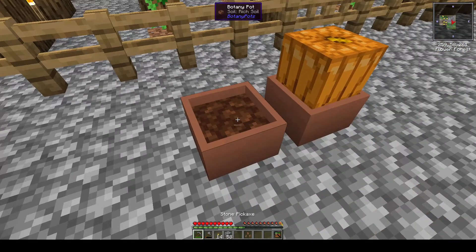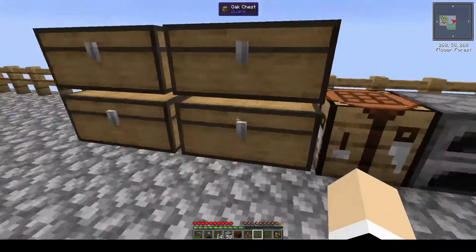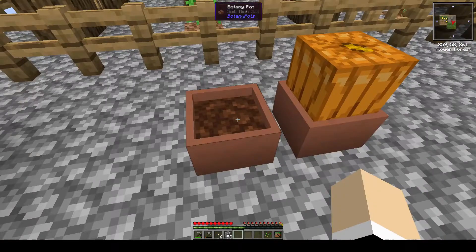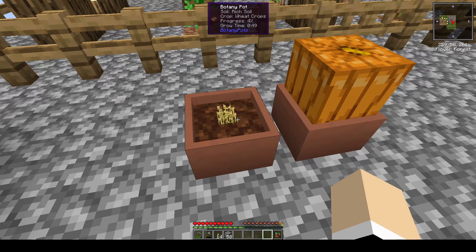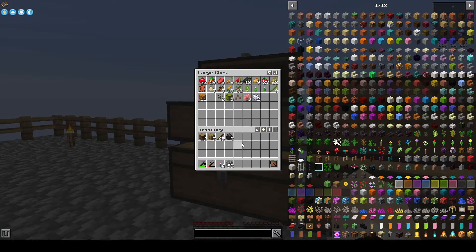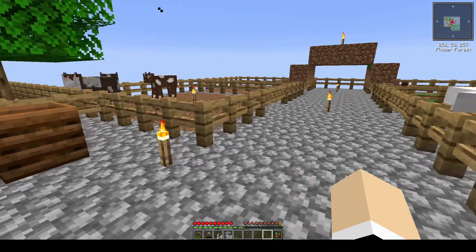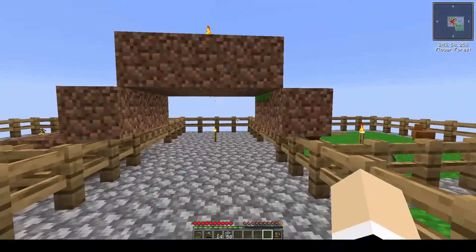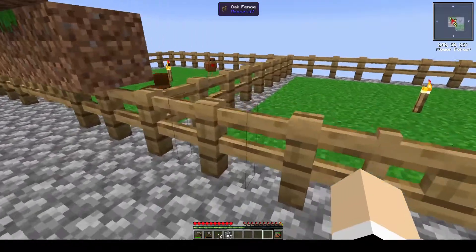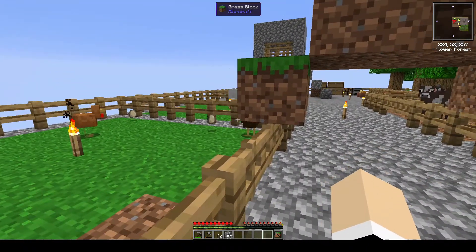Let's go ahead and break the one block. I guess we could grow the wheat seeds — I believe we can use the rich soil, it takes less time to grow. It should replace that. We'll go ahead and do that to get the wheat we need so we can start breeding these animals. I went ahead and spread the grass — I just put a block of dirt underneath the fence to spread it over here, and then made a bridge once it jumped up to this level.